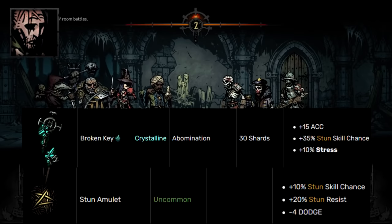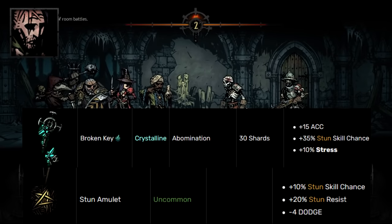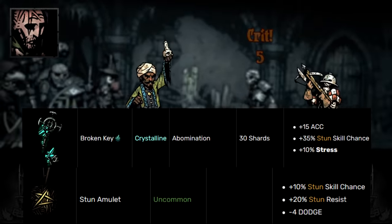For Abomination's neutral trinket, I'm picking Stun Amulet. His human mode is just much better — it's almost not worth pressing transform unless you really need a burst of damage. Stun Amulet boosts Manacles' stun chance further, the minus dodge doesn't hurt too much because he has a self-heal, and the bonus stun resist helps a lot. A lot of frontline enemies can stun your frontline, so being able to resist those stuns means Abomination can Manacles or transform next turn instead of being locked down.